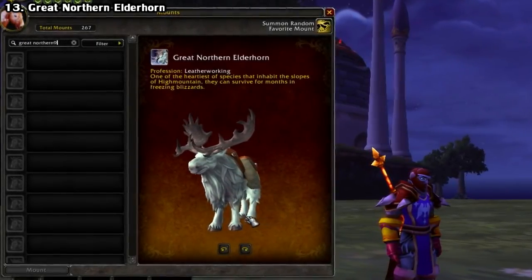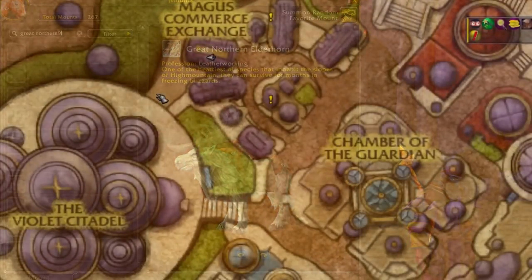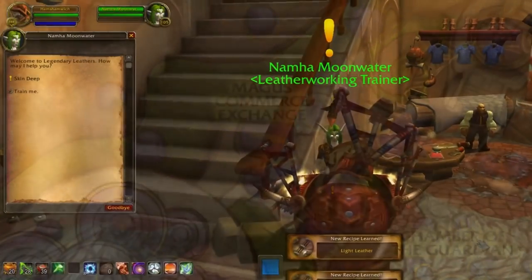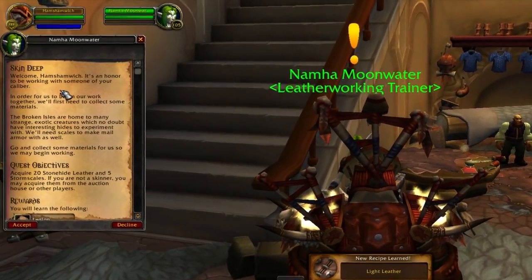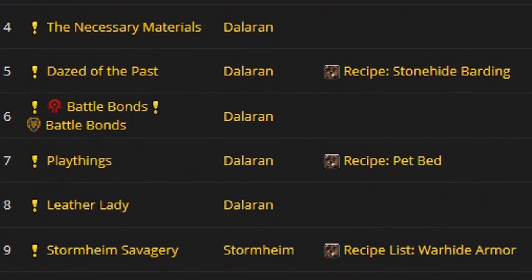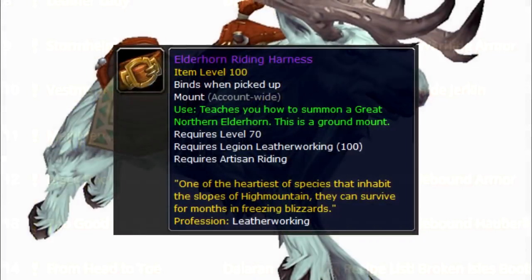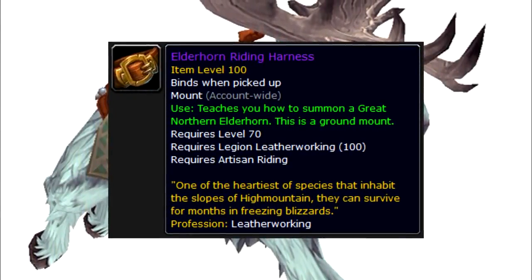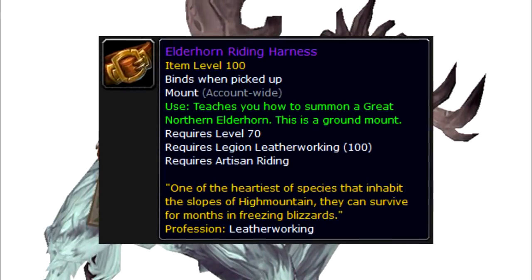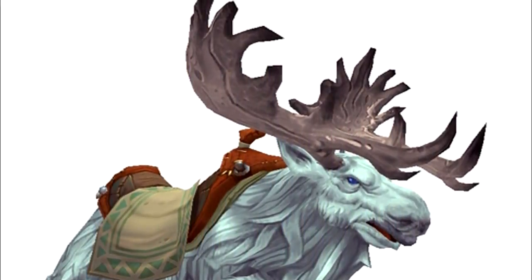Next we have the Great Northern Elderhorn, from the Leatherworking profession in Legion. Head over to the leatherworking shop in the Broken Isles Dalaran to start a lengthy quest chain — you travel across the world, visit dungeons, and at the end you'll get the recipe to craft this mount. I'll have a link to the chain in the description. Although it requires 100 Legion Leatherworking to learn, it's said that it can be used on all of your characters even if they don't have leatherworking — bug or not, there you go.